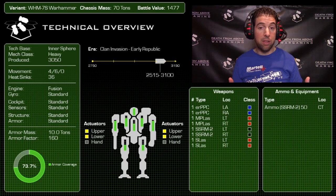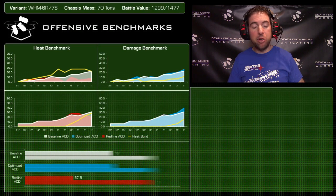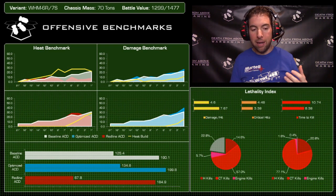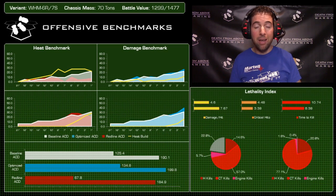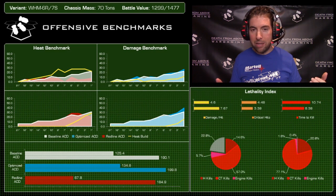Diving into the offense and heat benchmarks — on the top half is the 6R, on the bottom the 7S. The first thing that jumps out on the 6R is a substantial difference between the baseline and the red line: heat climbs to 30 pretty much immediately. Once it gets other weapons in range it even keeps climbing — turn two you're building up 3 to 6 heat, taking movement and gunnery penalties, and damage drops off because those 18 heat sinks are simply woefully inadequate to support two PPCs.